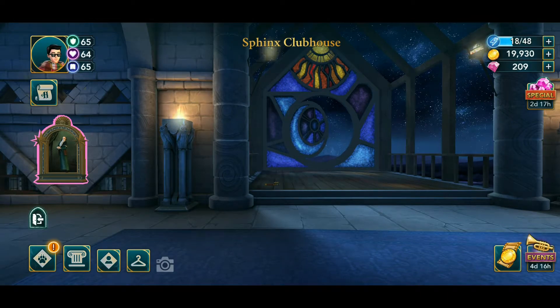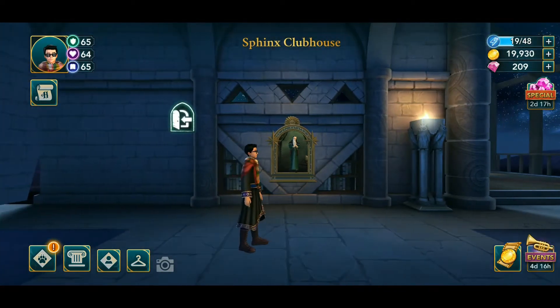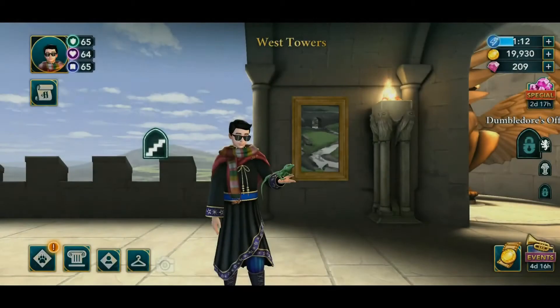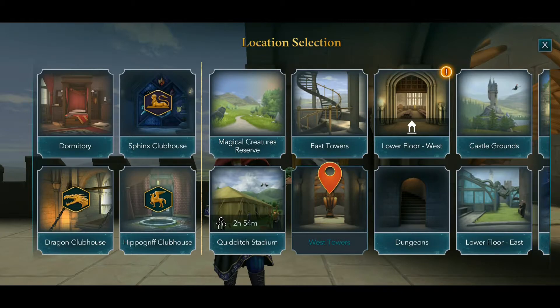We see a telescope here — I don't see how that's going to be helpful, but okay. We already know about the first perk: we get extra points in energy, coins, food, and creature food sometimes.